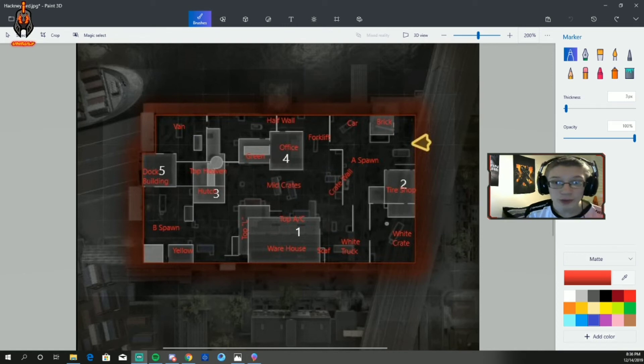Players aren't playing fundamentally properly. A lot of people are complaining because they have teammates saying 'I just went 40 and 13, I can't believe we lost' — well it's because your team's not playing this game fundamentally. So we're going to go through that today. On the screen now, each hill is labeled one through five. We're going over Hackney Yards today.